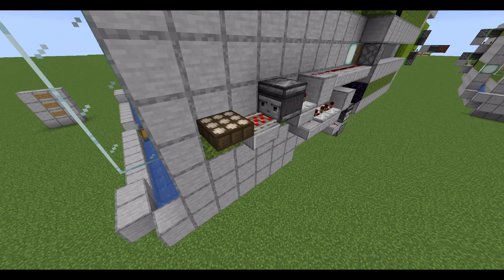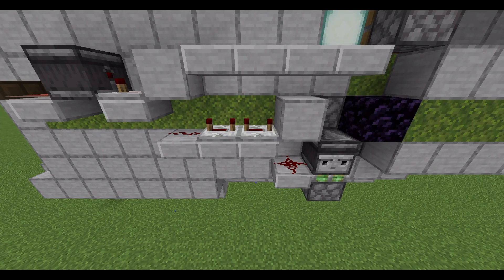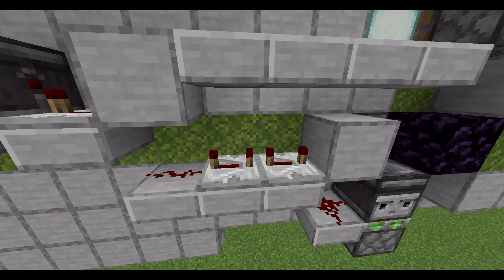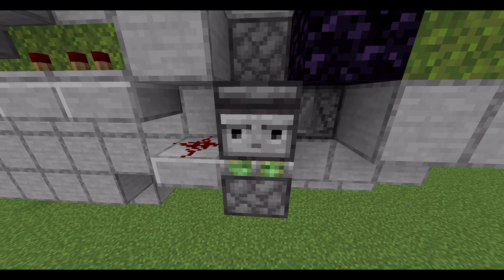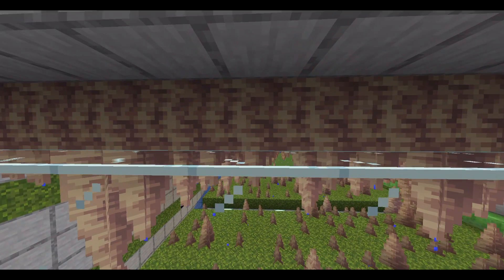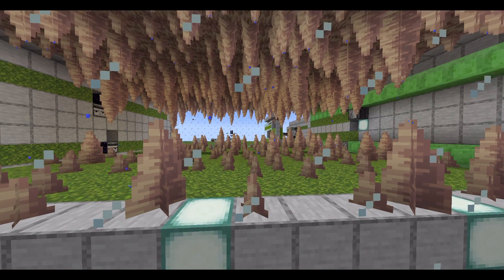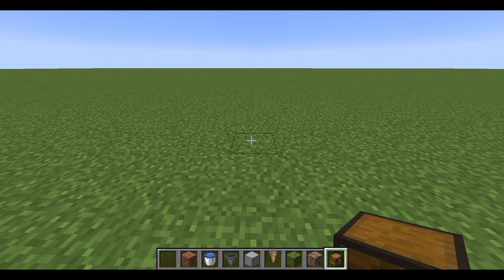The dripstone will be destroyed twice a day using this daylight sensor and the observer. Over here I've got some repeaters — a 4 tick delay repeater here, then two other 4 tick delay repeaters. I've got a sticky piston with an observer, and this will trigger this piston. Water is required for dripstones to grow, so you're going to need quite a lot of water. Also the dripstone blocks too are required. Dripstone will form on the ground and also grow from the top. Next we're going to move on to the tutorial, so make sure you have your items ready.